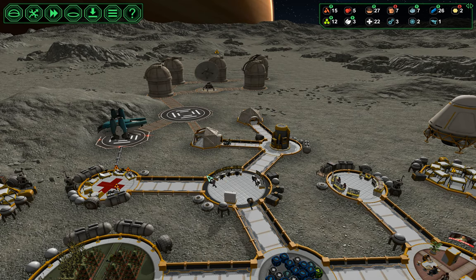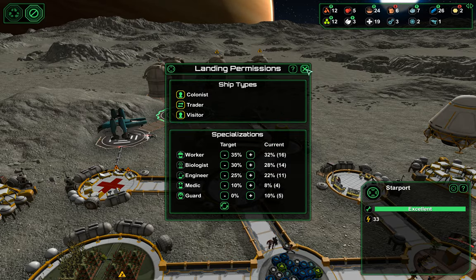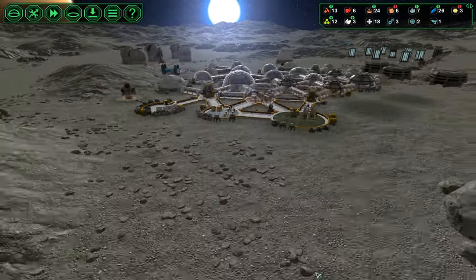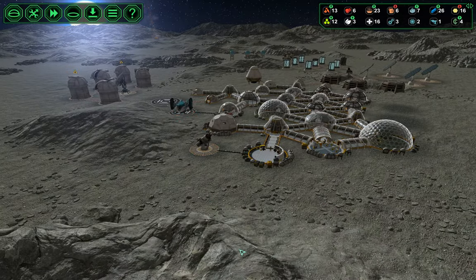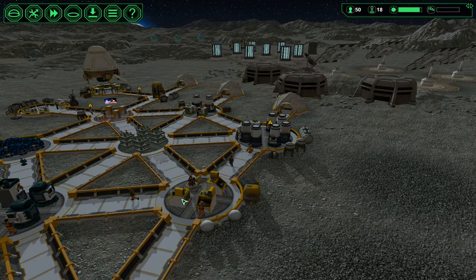Since we got that initial rush of biologists, engineers, and guards in, we're going to go ahead and just go back to accepting visitors. I think this is enough for one episode. We got attacked, we made a trade, we beefed up our telescopes, and for the first time in a long time we have more colonists — we just got in 10 colonists, which is a lot.